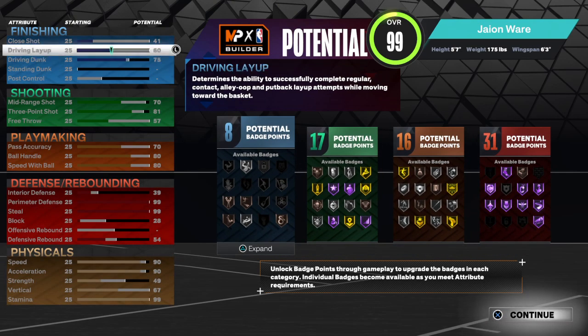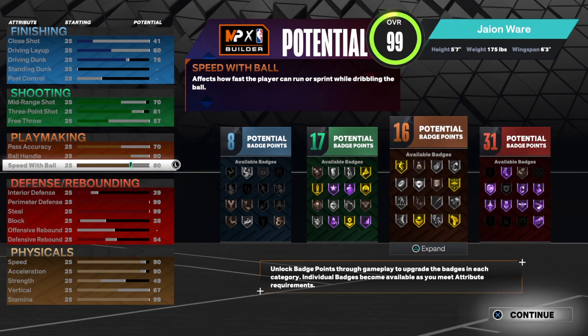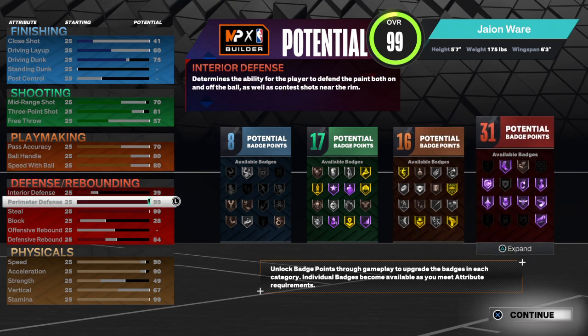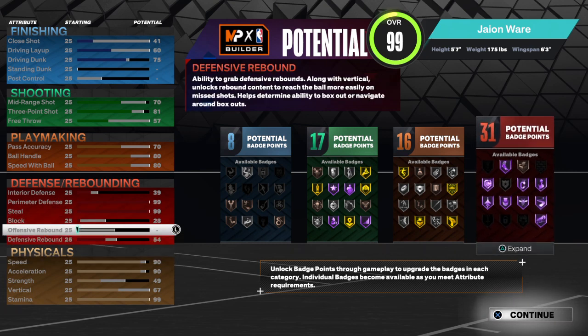You are lacking in finishing, but you can still shoot consistently and you can ISO perfectly. That 80 speed with ball and that 80 ball handle, and you can pass out well too. So you can run this build as a guard, but this is mostly a pure lockdown — a perimeter lockdown type of build.